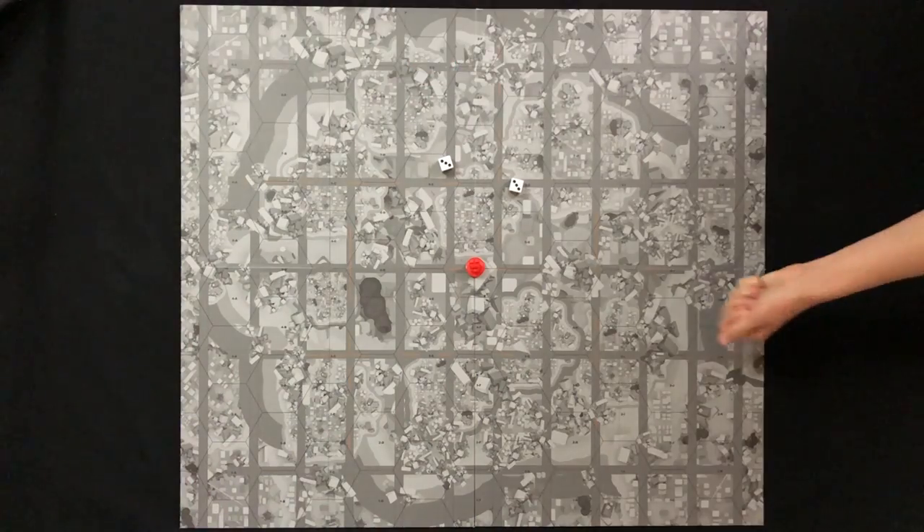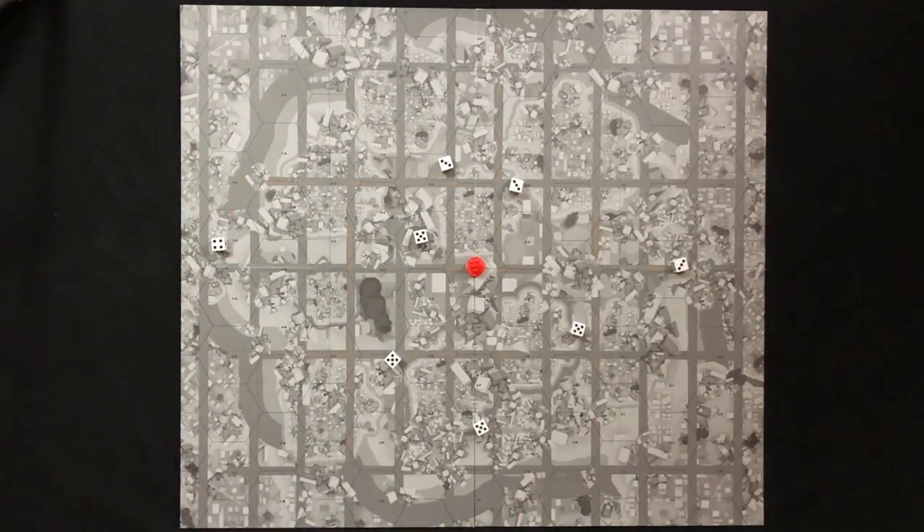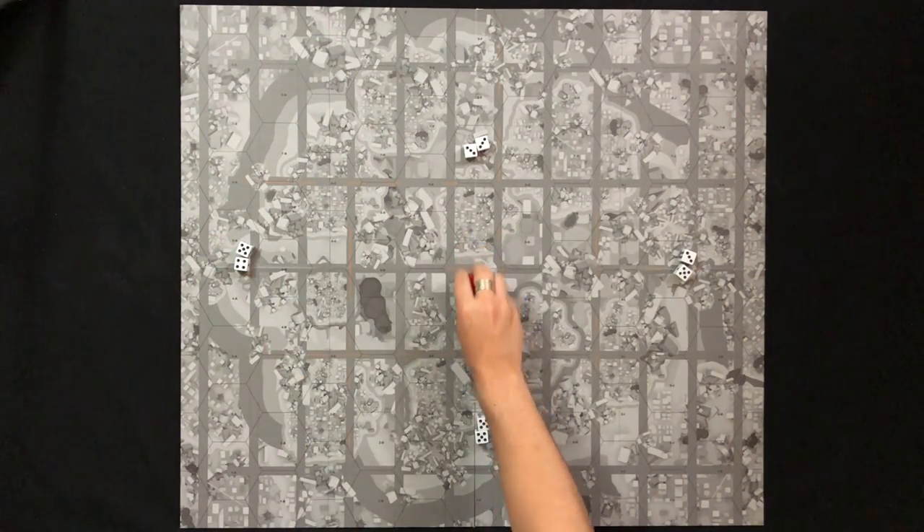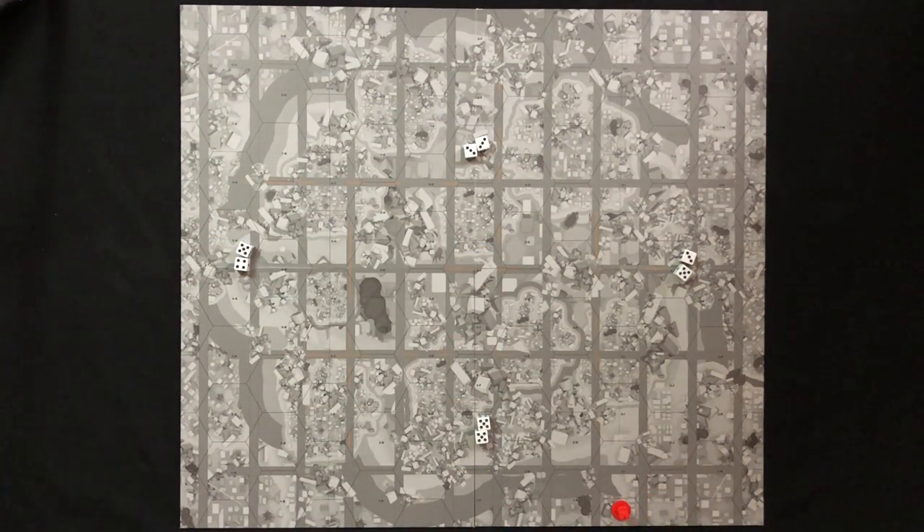For the next part of setup, we need to figure out which player will be going first. This player will be referred to as the Glory Hound. Each player rolls two dice. The player with the highest roll takes this adorable little puppy dog token and places it somewhere in front of them, clearly visible by all players. The Glory Hound will change hands throughout the game, and this little red dog acts as a reminder.